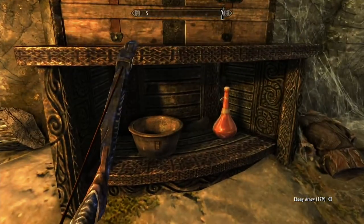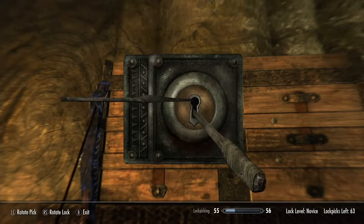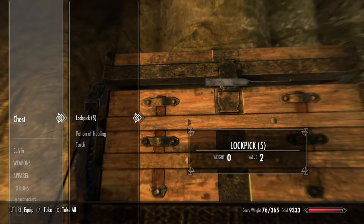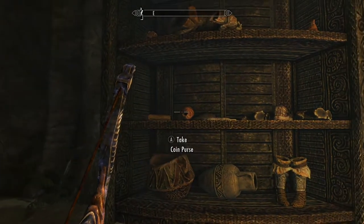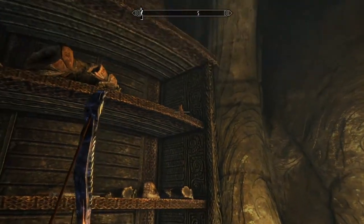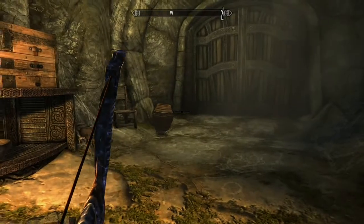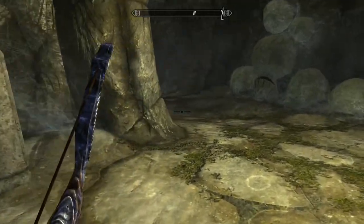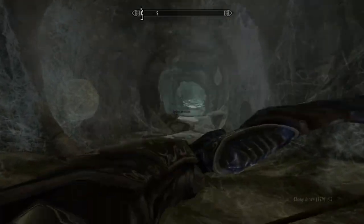There's this area here — got a nice healing potion and a novice chest. Got it open with lockpicks. You've got to explore, and first-person mode is the best way to explore. Let's continue on through this iron door. Ooh, spider egg sacs — spider eggs are good for alchemy. And there's a spider down here, let's take it out.